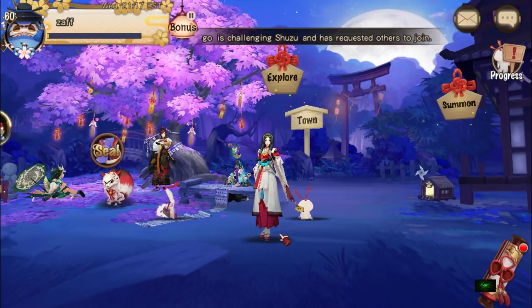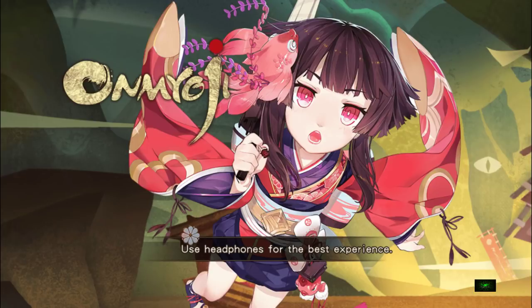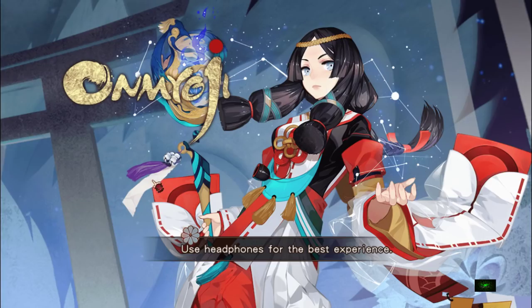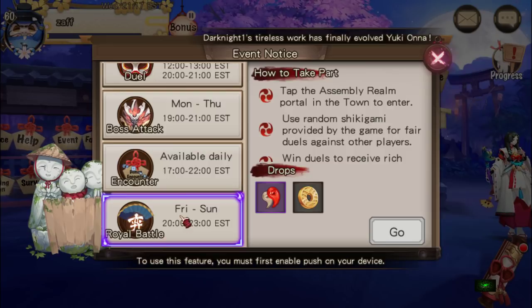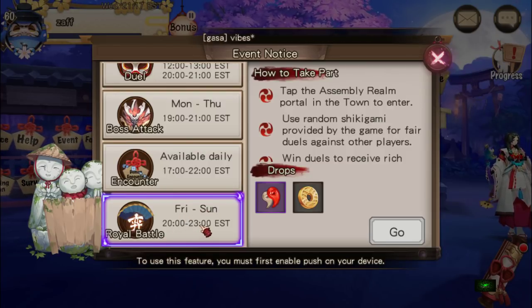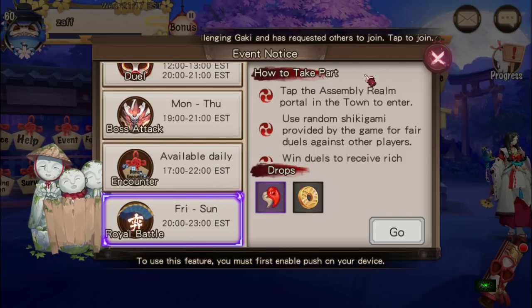Royal battle - it's a bit weird but before that I have something else to say. Royal battle is where we go to this thing here, it says 'demon encounter.' It's the royal battle - it's every Friday to Sunday, 8 to 11 p.m. EST, which is great timing because it's like after your duels and stuff.